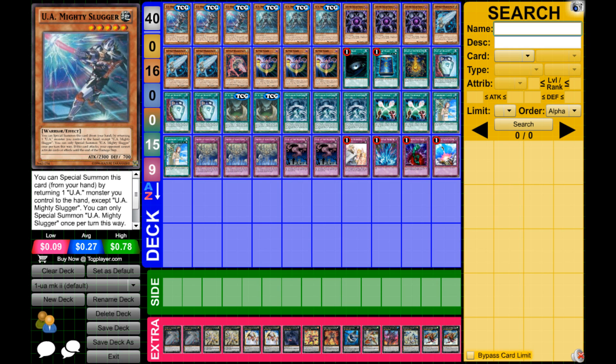Soul Exchange increases the probability of being able to tribute your monsters. It's targeting and it removes your battle phase, but it can get your engine started. Say if you have UA Stadium, Soul Exchange, your opponent has a monster, and you have one of the UAs in hand — you get your loop going, which is what you're trying to aim for basically all the time, because that is very controlling.